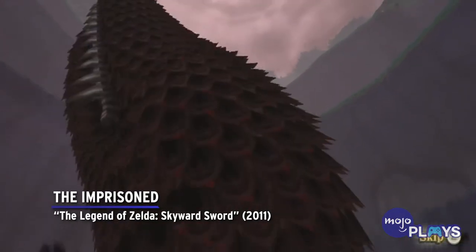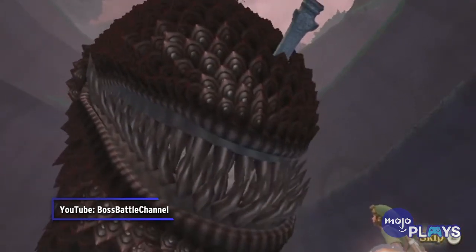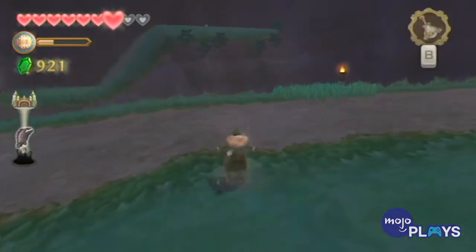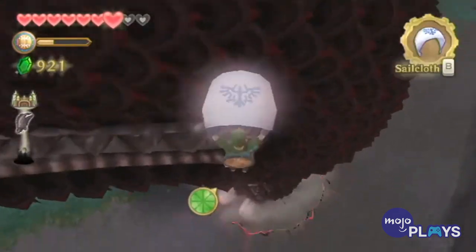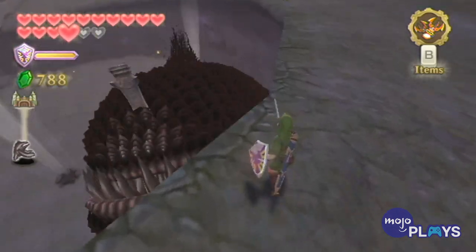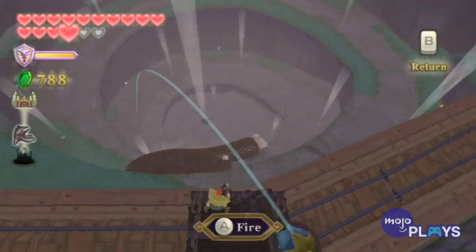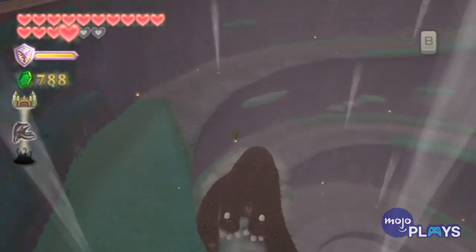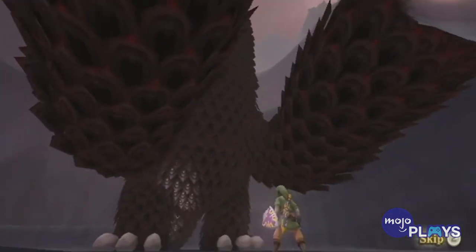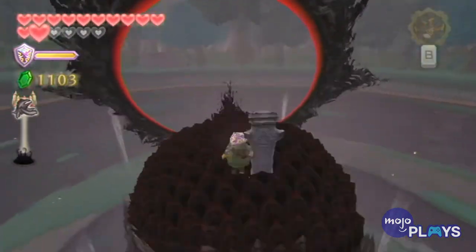The Imprisoned, The Legend of Zelda: Skyward Sword. In our hardest boss list, some of you pointed out that the Imprisoned is a lot easier if you forego attacking his feet and make your way up to his head. In our defense, we didn't know that. But even if we had, the Imprisoned would still be an easy pick for worst boss in Skyward Sword. Each of the three battles is a major annoyance, as he just isn't that fun to fight. His design is one of the franchise's worst — his ugly fish body and his gross squishy toes aren't intimidating in the slightest, and made us groan every time he appeared. If this were a ranked list, the Imprisoned would sit comfortably at number one.